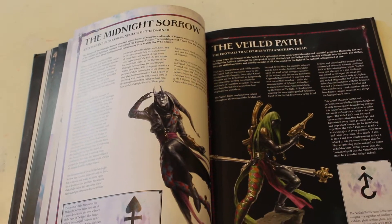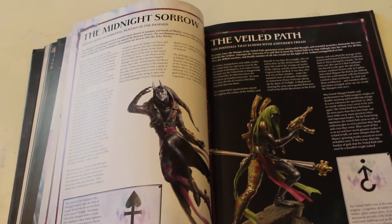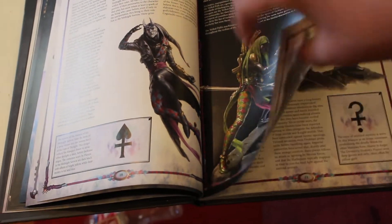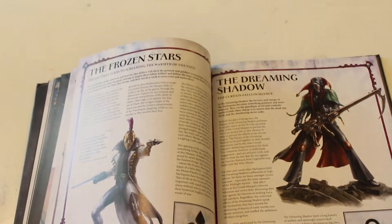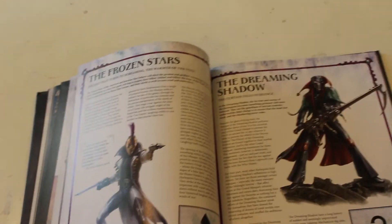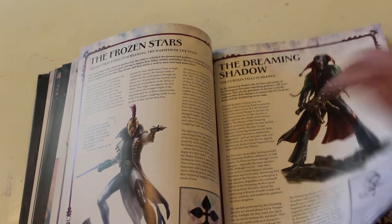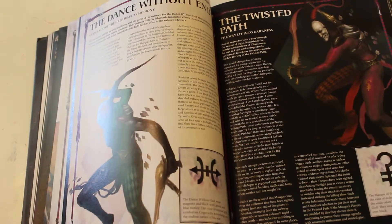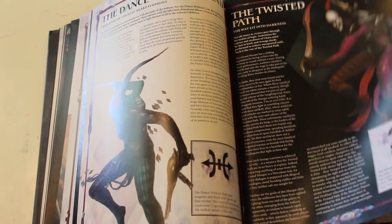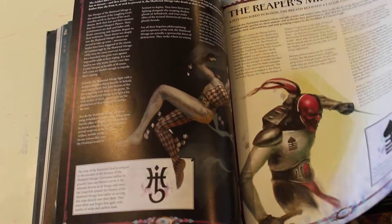This is pretty cool — you got all the different types of Harlequins. You got Midnight's Sorrow, Veiled Path, Frozen Stars, Dreaming Shadow, Sorrowing Spite, Sorrowing Shroud, Dance Without End, Twisted Path, Shouting Mirage, and Reaper's Mirth.